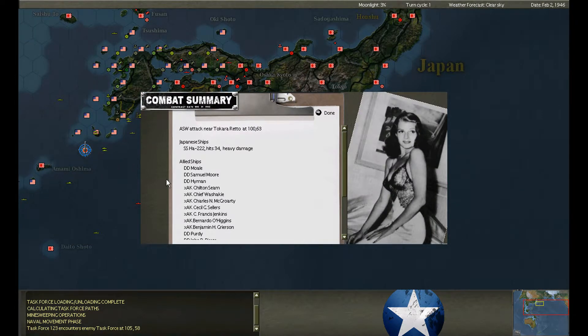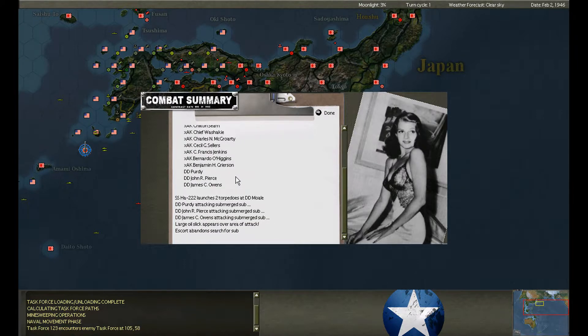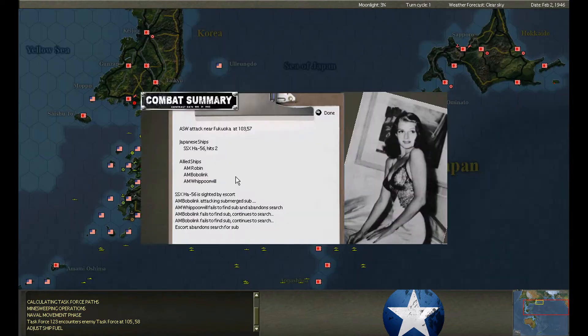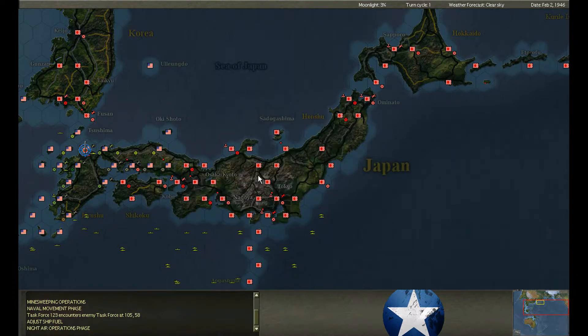The transports on their egress run over a submarine. It fires two torpedoes at a destroyer, but they hit it 34 times in return — she should be dead. The minesweepers run over a midget submarine at Fukuoka — two minor hits. I don't think they killed it; they just don't have enough weapons.